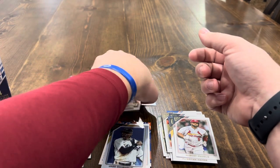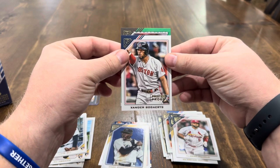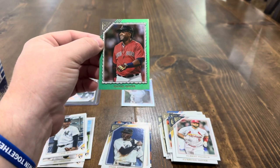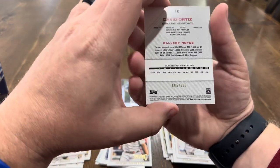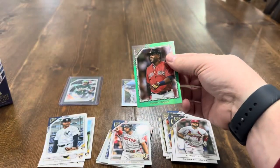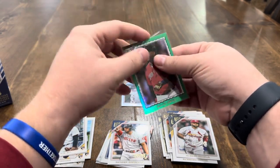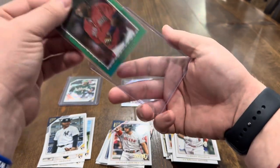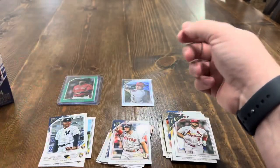We'll take it. Now let's get into our parallel — looks to be a Red Sox card. And it's David Ortiz, number 95 out of 125! So we'll take that. Not a bad little box: a Shohei rainbow foil, Kevin Smith auto, and David Ortiz green parallel numbered to 125. Let's get into box two and see if we can have the same luck or better.